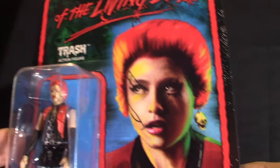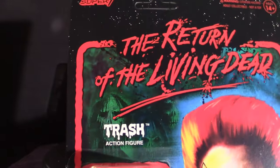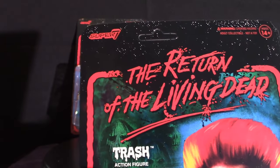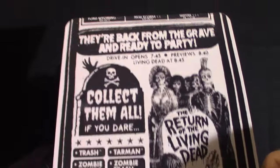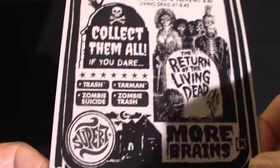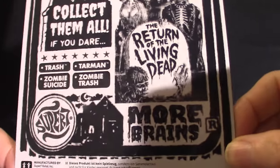Okay, that's Trash — that's Linnea Quigley — and she's Trash. The actual name of the character is Trash, but when she turns into a zombie she's called Trash Zombie. Both of the backs on these figures are exactly the same. It's all based off of the movie. I do have t-shirts based on these as well. Super Seven — 'More Brains!'